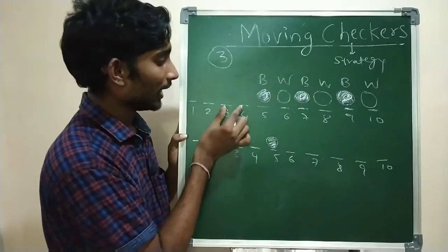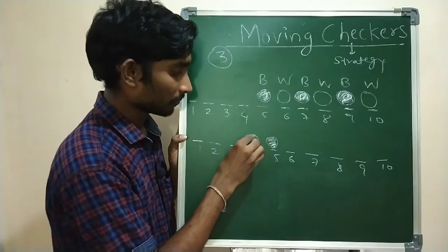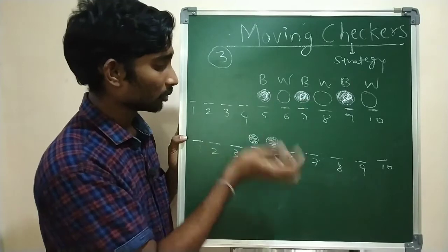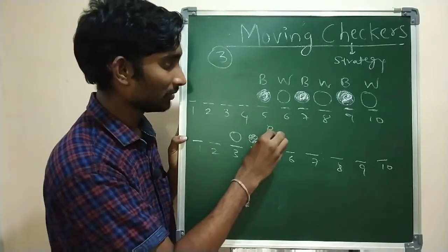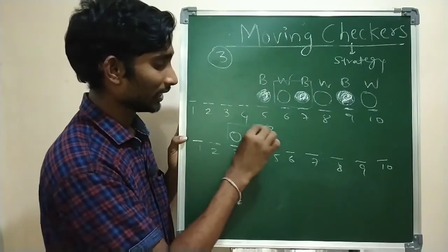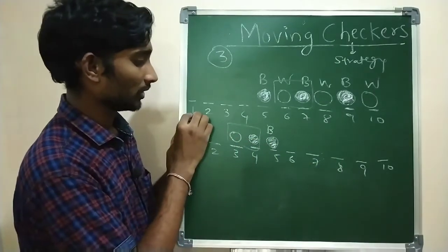So I place them here. When you move, you cannot change the order. So black followed by white - they came together as white and black. That is my first move done. What remains now? At position 8 there is white, here is black, and at position 10 is white. So: white, black, white.